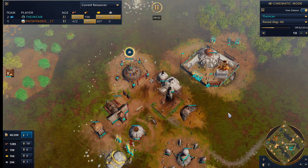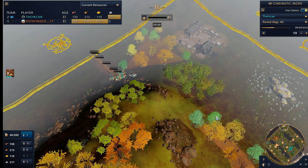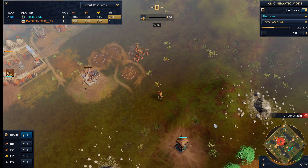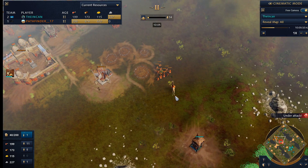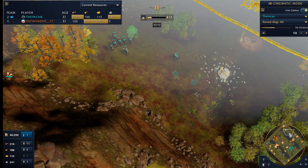Behind all this we are able to age up at 9:52, so that's pretty nice. We only went with 6 Mangadai and we're going to pull him all the way around and push through here again. We did see him pushing here — we are able to pick off a camel archer, which is kind of a big mistake on his part, and a spearman dies as well. So a couple of nice little picks there.